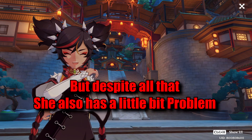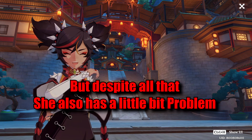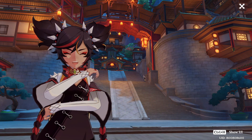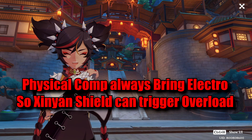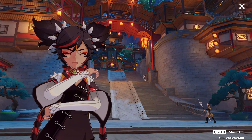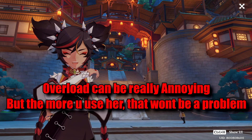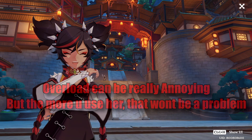Despite all that, she does have a small problem. She's mainly used for physical comp, but physical comp always brings electro for Superconduct. So you can trigger Overloaded if you bring Xinyan. Overloaded is kinda annoying on small enemies, but the more you use her, this is not really a big problem. Trust me.